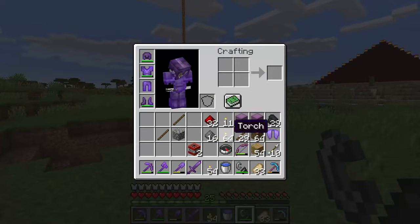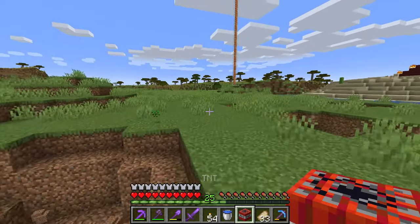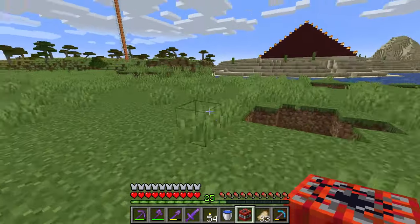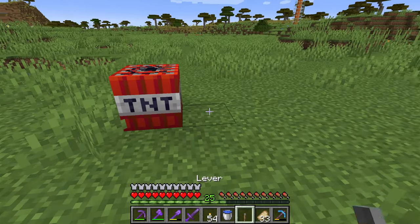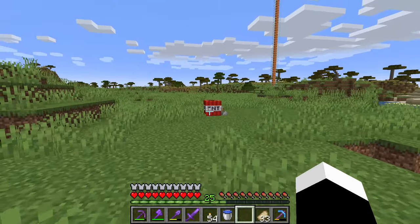There are other ways to light up the TNT. For example, you can put it down and put a lever next to it. Over here, put down a TNT, make a lever with cobblestone and stick, put it next to the TNT. Wow, it's gonna explode there.